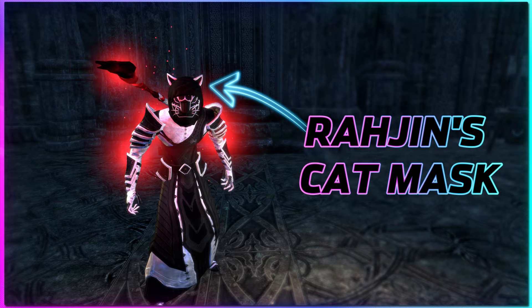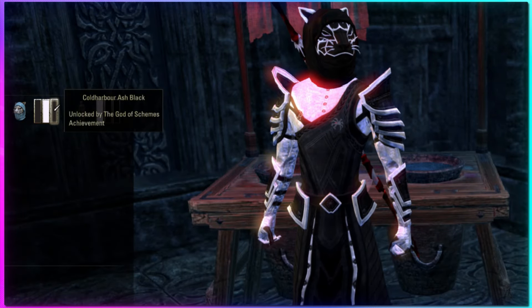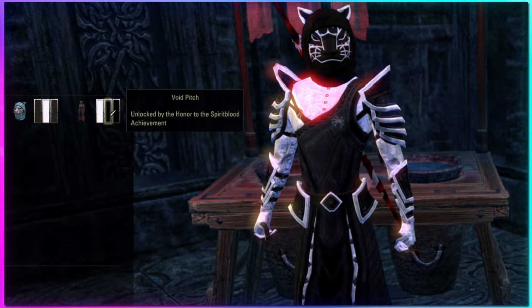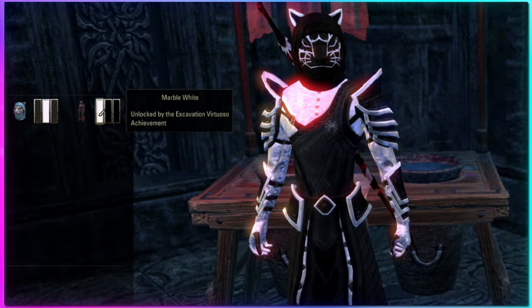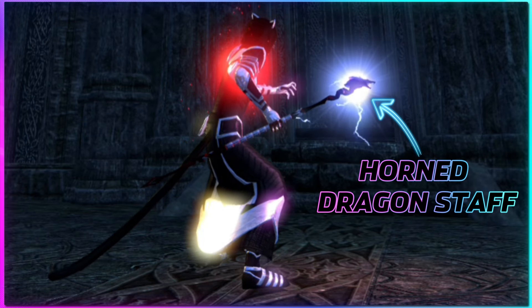In order to get the blacks to match on different materials, I have a lighter black on the helm of Cold Harbor Ash, and a darker black on the costume of Voidpitch, with both whites being marble white. The staff is the Horned Dragon Staff, dyed white, black, white.